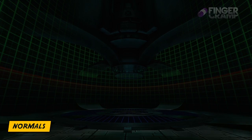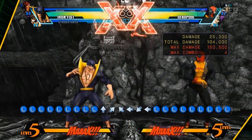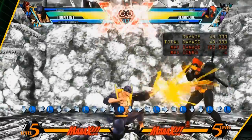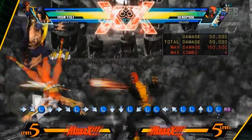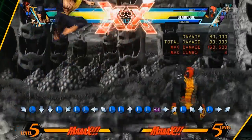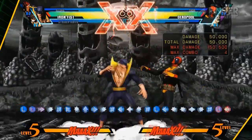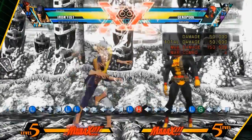Alright, so first we're going to start with his normals, of course. With the normals, I'll be starting with his light, medium, heavy, forward heavy, and special. Now, as you can see, his light and medium — starting with the light, of course — his light and medium are completely worthless. They have no usage but only in combos.